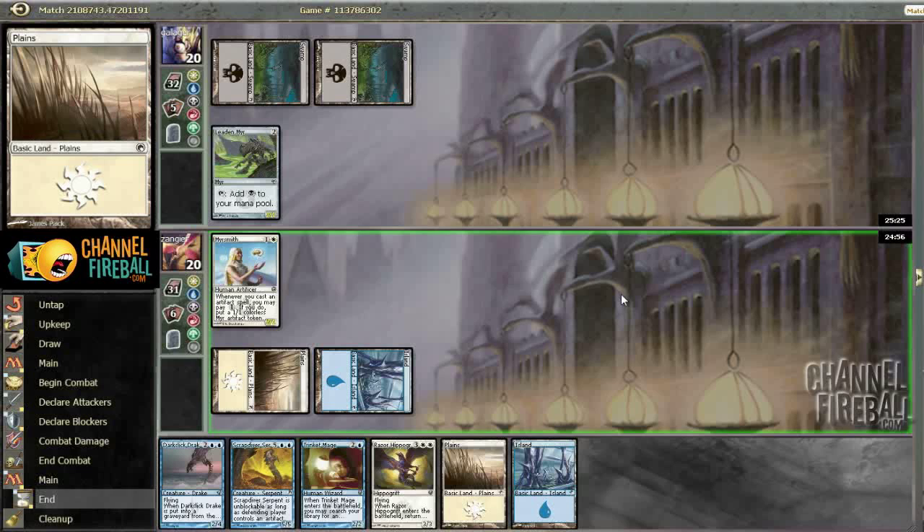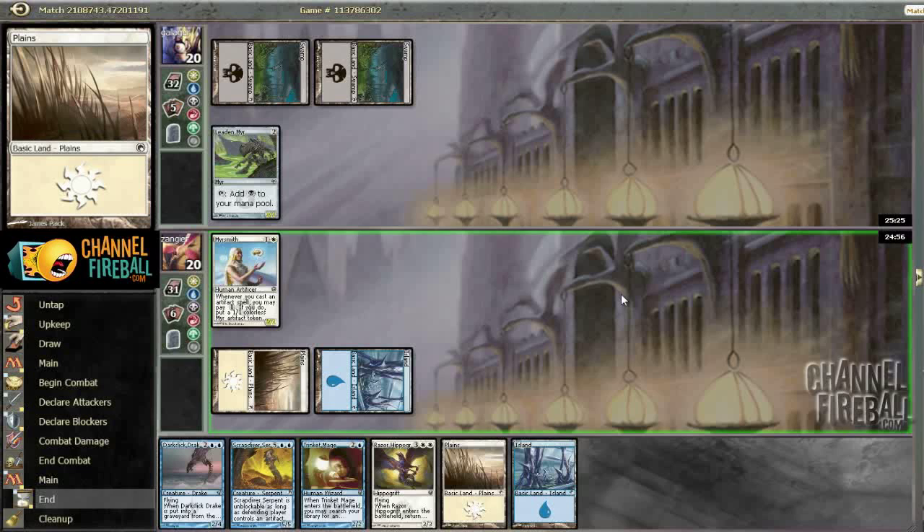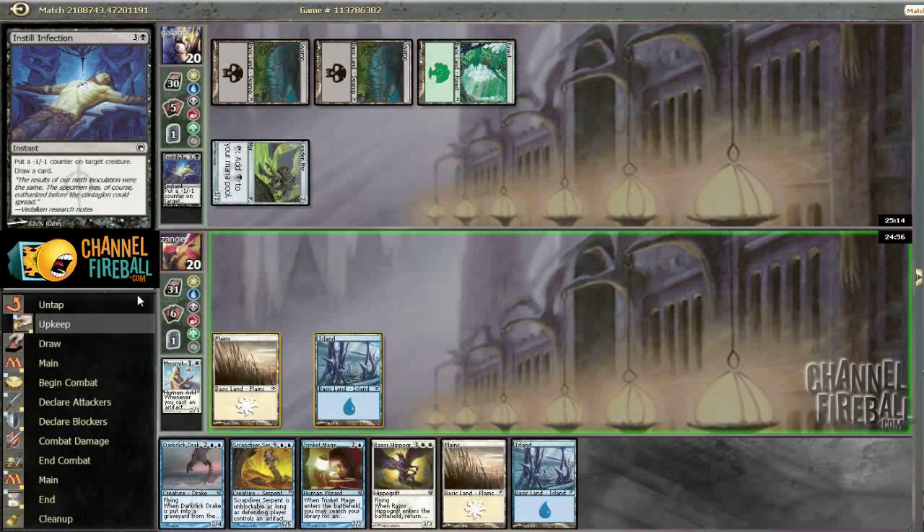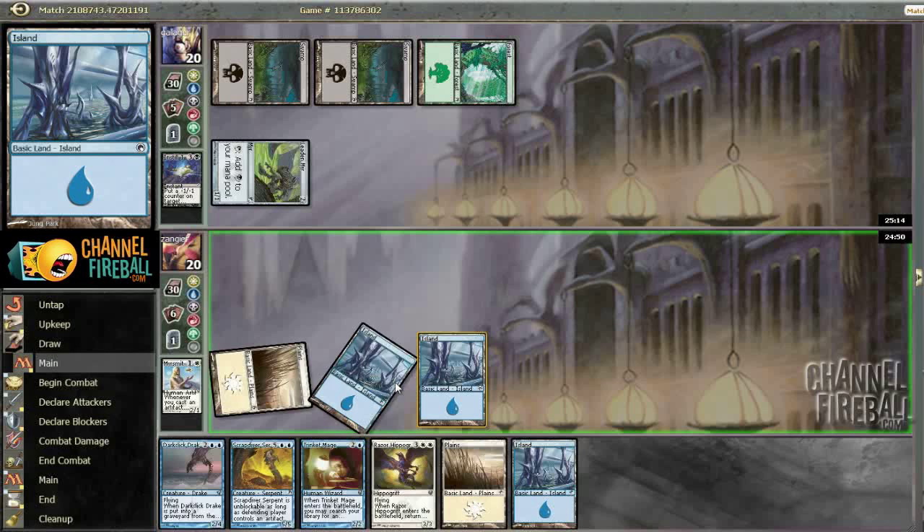I think in the new format, I like the type of deck that he drafted more than the last Infect deck we played — more of a slower deck that uses cards like Tangle Angler, or in his case Vat Mother, more cards like Instill Infection. The Infect decks can really play a grindy game now without much of a problem. So I think that's how they should be built.